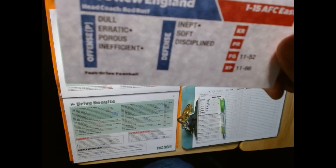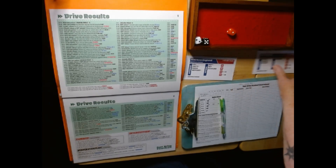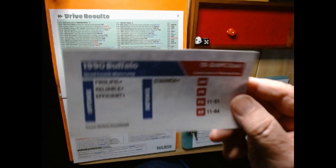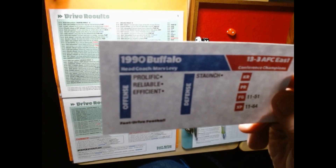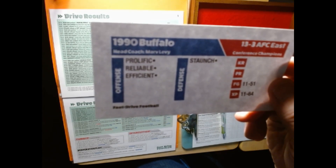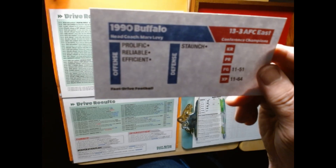Their defense is a semi-quality of inept, soft, and disciplined. Field goals 11-52, extra points 11-66. Buffalo has semi-quality on prolific, reliable, and efficient on offense, and on defense they have staunch. Field goals 11-51, extra points 11-64.